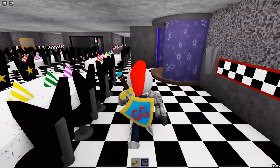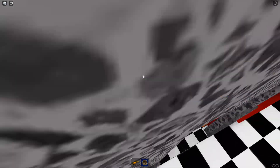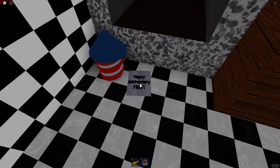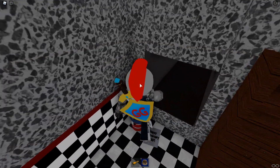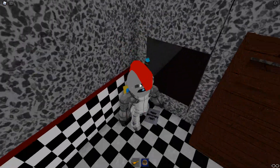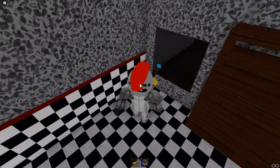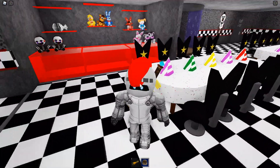Let's check the obvious place first — the little supply closet over here. Oh, there it is! Happy Anniversary FNAF! So we're gonna run up and touch it. I do believe I already have the badge, which is why I'm not getting it popped up. But all you gotta do is run in the supply closet and touch it, and the badge will be yours.